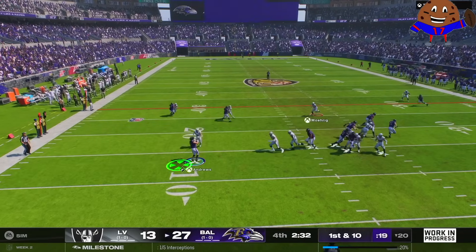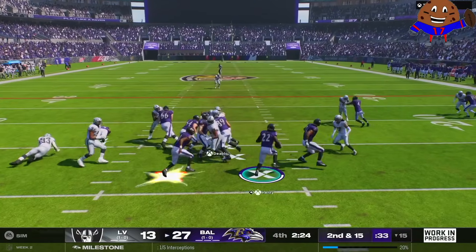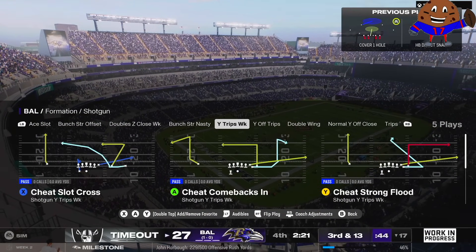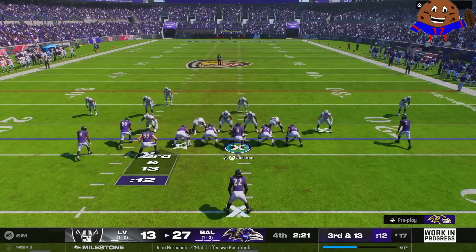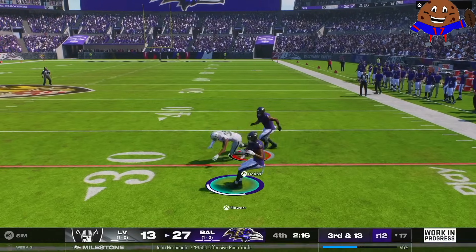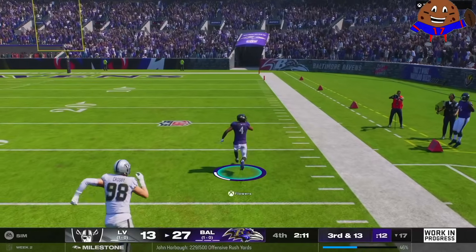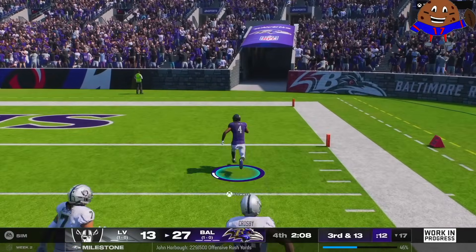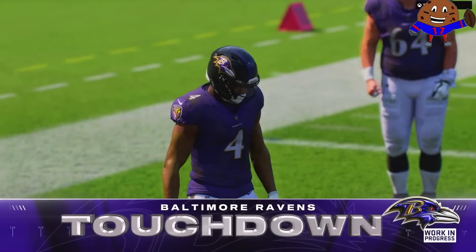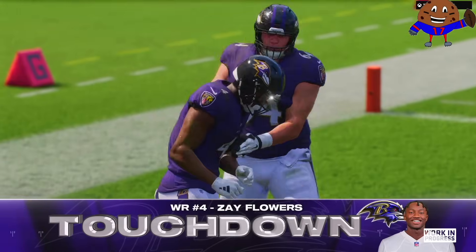We're going to try to set up the double pass screen again — not going to work out. The design is Andrews throws across the field to Derrick Henry with lead blockers. We do another direct snap to Derek Henry — just not materializing the way we want. Third down and 13, my opponent's calling timeouts, down by 14. We'll run an end-around with Zay Flowers — this has potential — first down! Spinning and winning, Zay Flowers. It's going to be a crib call. Give that man his flowers — a hat trick: two receiving touchdowns and a rushing touchdown, and that may as well be the dagger.